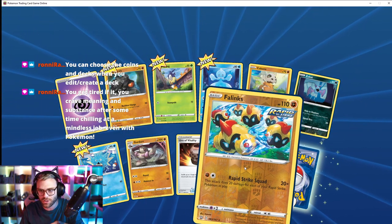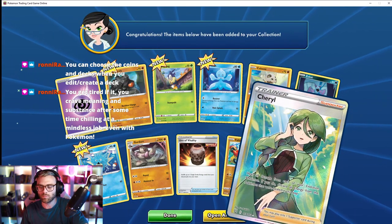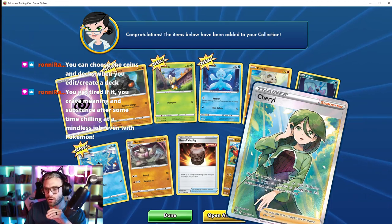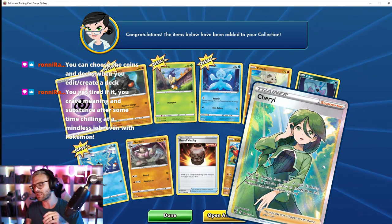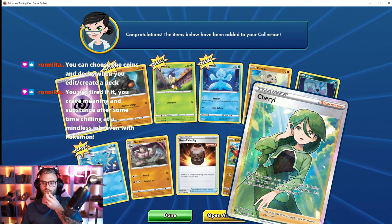Oh, Phanpy — that's a reverse holo. Damn, Cheryl — heal all the damage from each of your evolution Pokémon; if you do, discard all energies from those Pokémon. That's definitely still worth it. I like that.